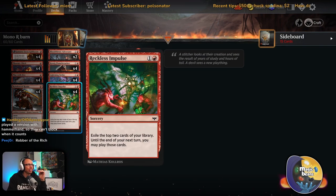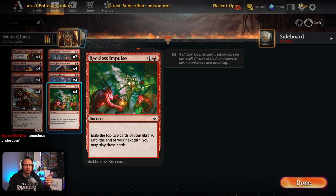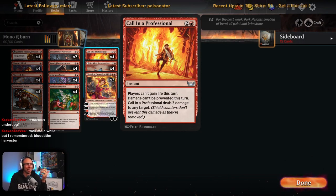Reckless Impulse — even just playing this on turn two if you've got nothing desperate to play. It's exile until the end of your next turn, so it's basically like Light Up the Stage but in the middle cost-wise. Ideally you play it on turn three before you play a land, hit a land and a one-drop, play out of hand, get the value, and you've got till end of your next turn to cast the rest. It also triggers Kessig Flame Breather.